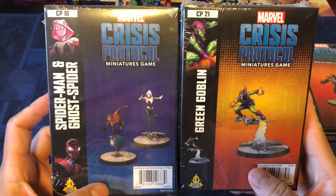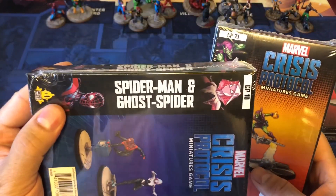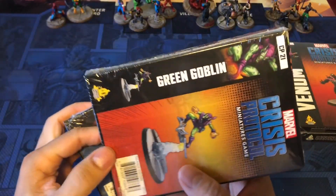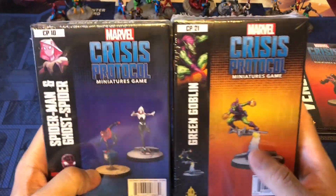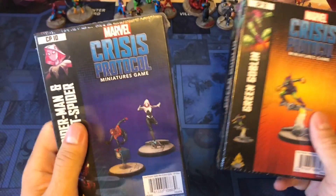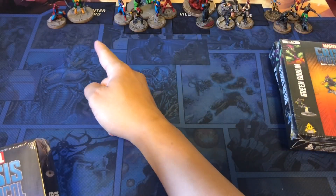What's up guys, John from Hero's World here. We've got the brand new Crisis Protocol releases — we've got Spider-Man and Ghost Spider, and we've got Green Goblin. These are brand new today, August 14th for release, and I just wanted to do a quick unboxing because I'm looking forward to adding these guys to my Spider-Man team.